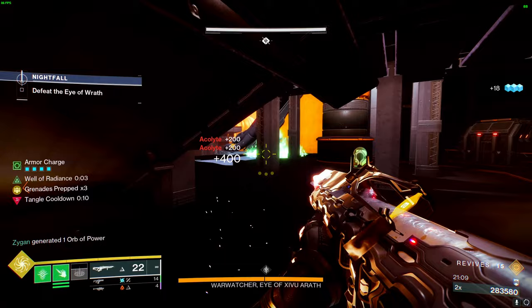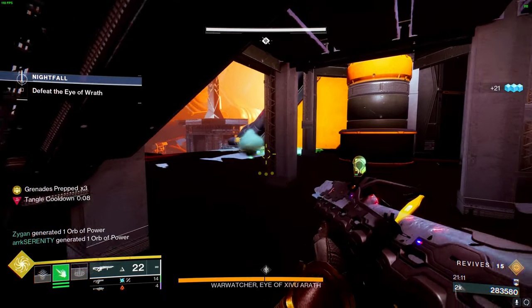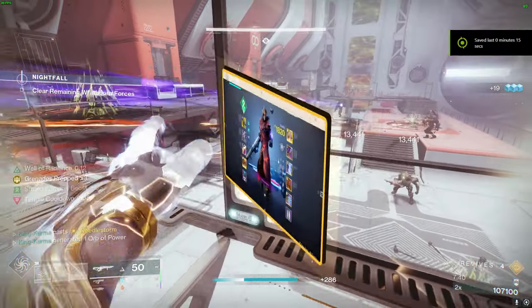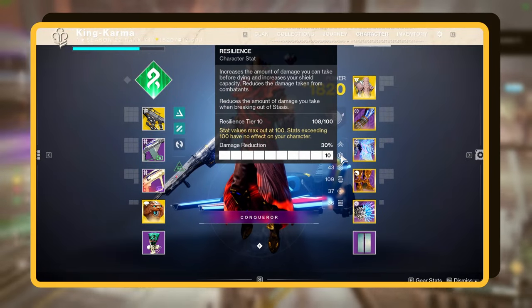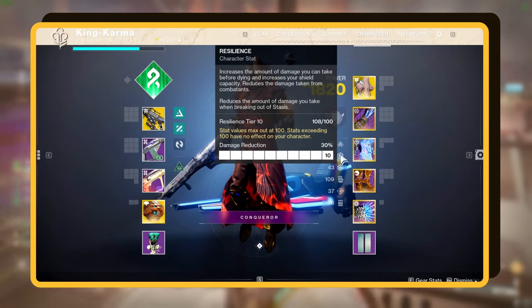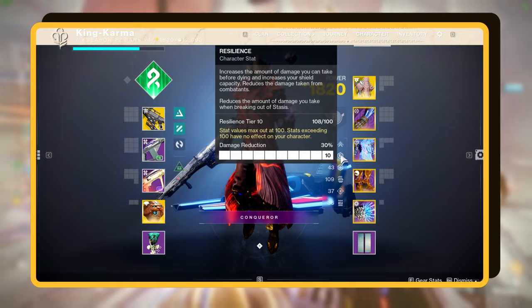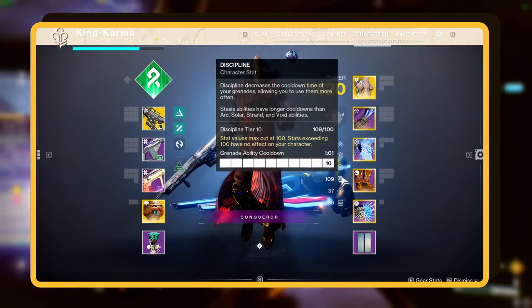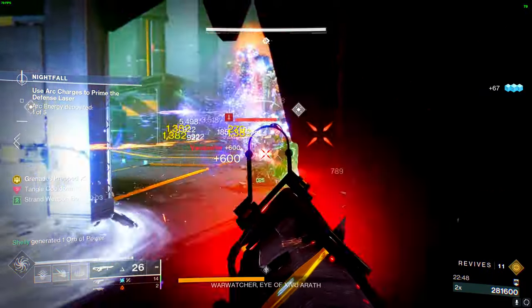Let's break down our stats and rotation. Keep in mind, this is my personal setup but always feel free to tweak it to fit your style. Kicking things off with Resilience — try to max this at 100. That said, if you're around 70, you're still golden. With 100 Resilience, you become a tank, taking about 30% less damage. After that, it's time to juice up that Discipline.